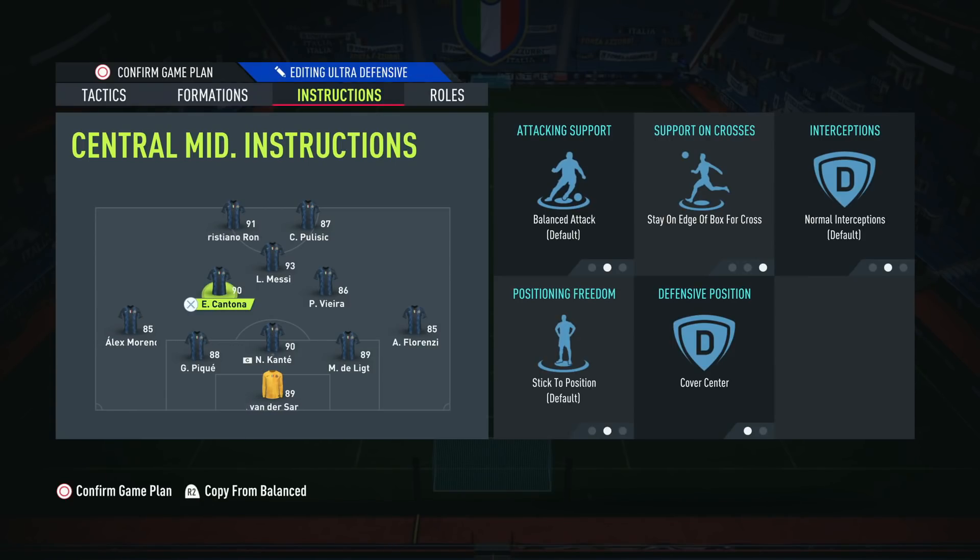What I tend to do personally is switch Kante back into the midfield and take Cantona off, bringing on another centre ball or Kunde. Naturally you want two proper box-to-box type midfielders here, but generally you'd want more defensive-minded midfielders, because these guys never really get into attacking positions — they generally just stay in those protective roles.